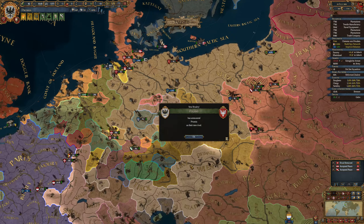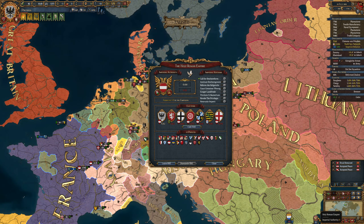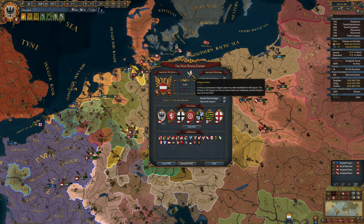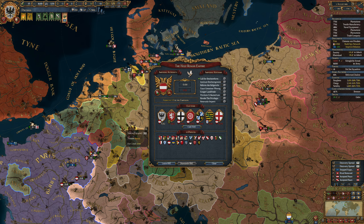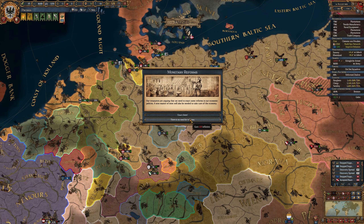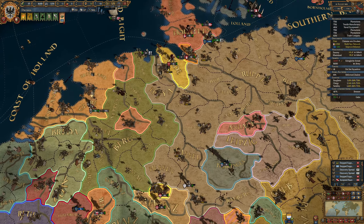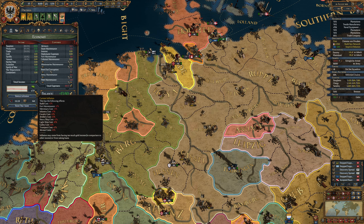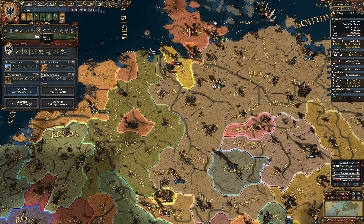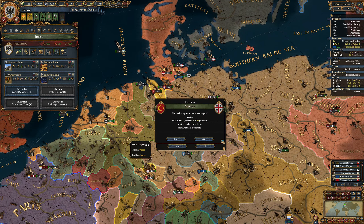Peace of Vespaglia — what? Poland has announced me as a rival? Wait, what? Religious peace. Wow. Monitor reforms — how about no? I'd rather gain the inflation because the inflation will drop quite fast because we have the economy stuff. Economy is really, really, really good.